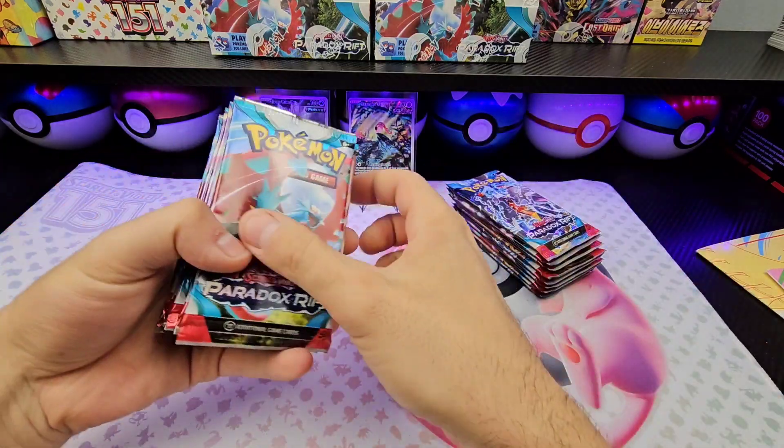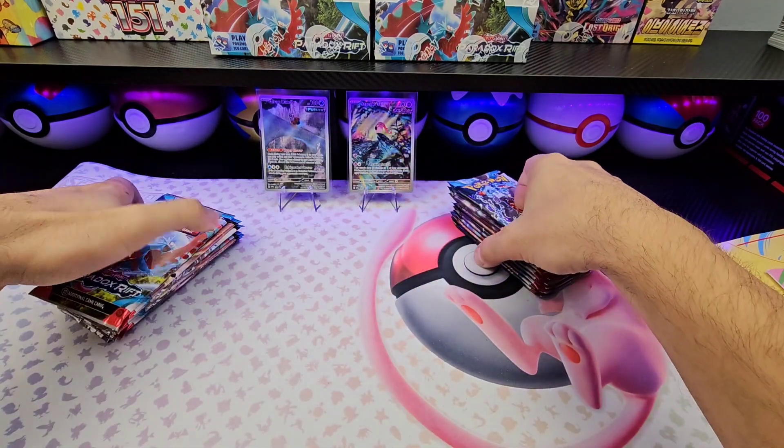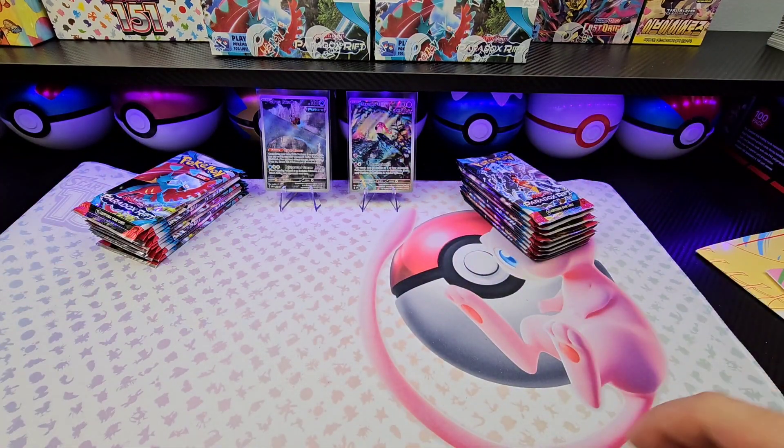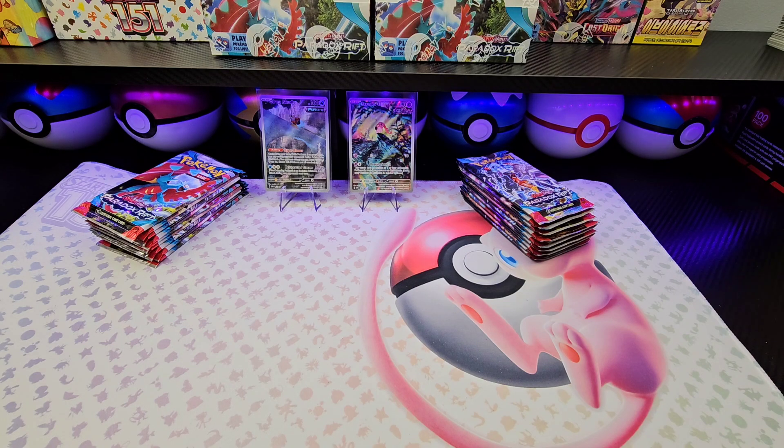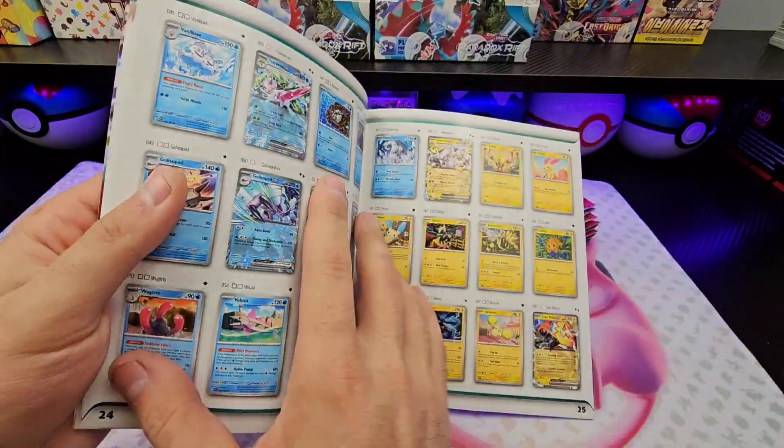Now, 18 packs — should be 9 per ETB. The thing is, which ETB do you think is going to have the better pulls? I have to go with Roaring Moon. I have to. So, let's take a peek at the Player's Guide. It's a very large set this time around.